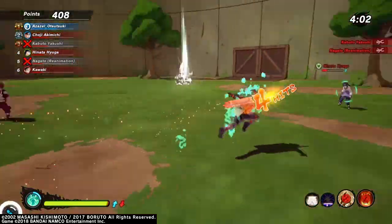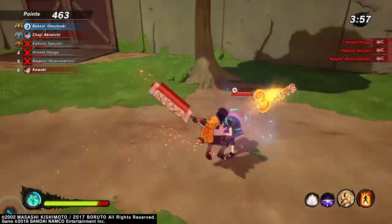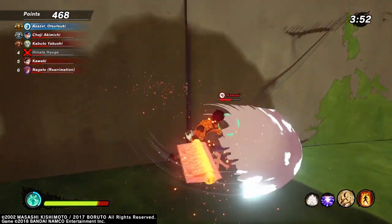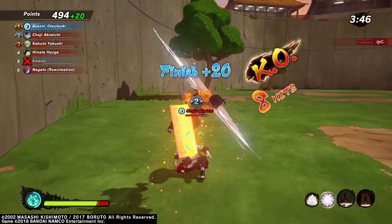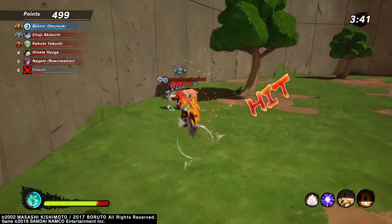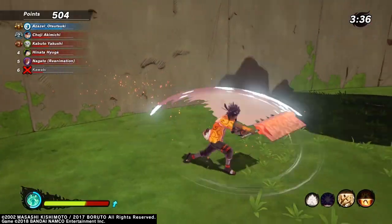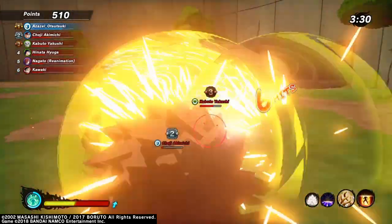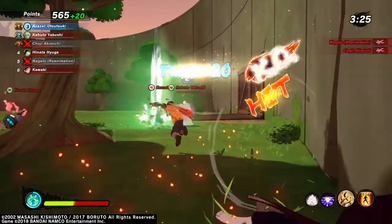Look at my attacks — this with defense is really overpowered. Sage Mode is very strong. It gives you a very big attack boost, and it does have its negatives like not being able to use jutsu, but it really makes up for that with your attacks. Let's cut to the part of getting the move.